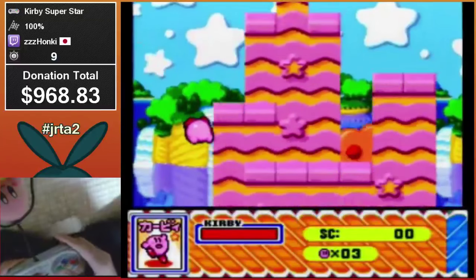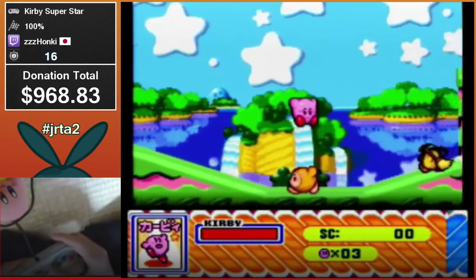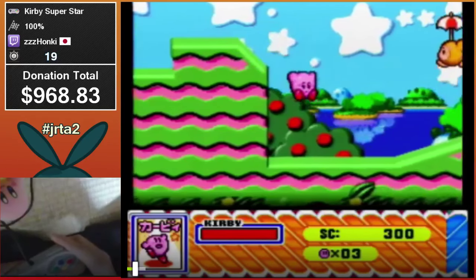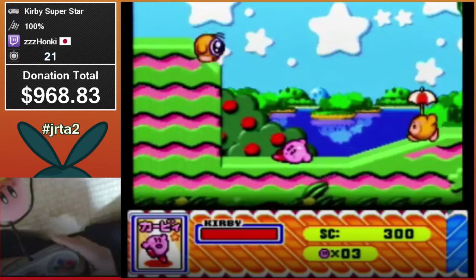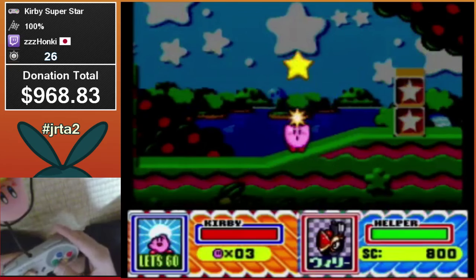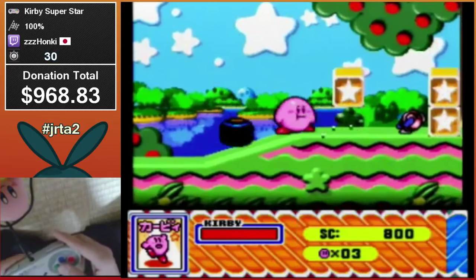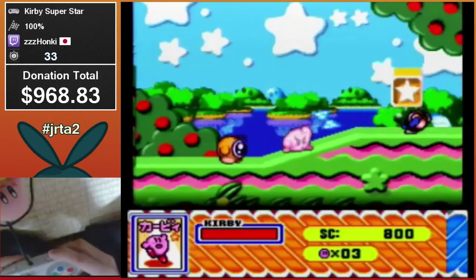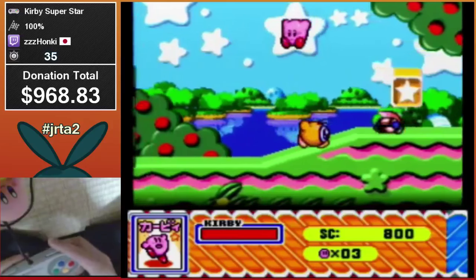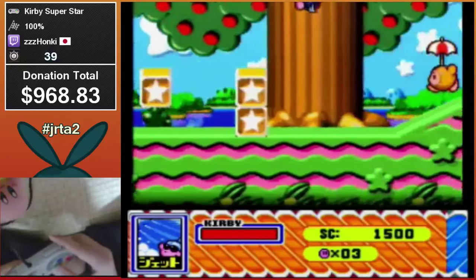So this is Kirby Superstar 100% — he's going to be doing everything. Right off the bat, he's doing what's called a mix: when you inhale two powers at once, it goes through a roulette of all the powers in the game. Each one is a four-frame window where you can choose what you want to get, as long as you can hit it. That's early — one to four frames early — and it doesn't matter how much you've played this game, this will happen.